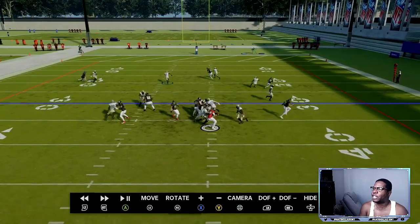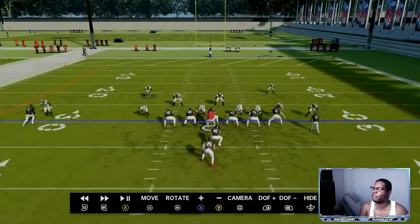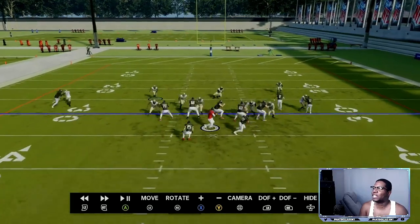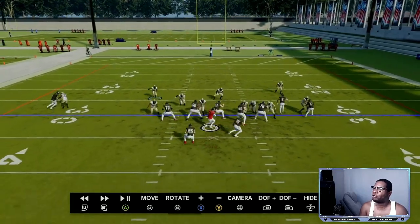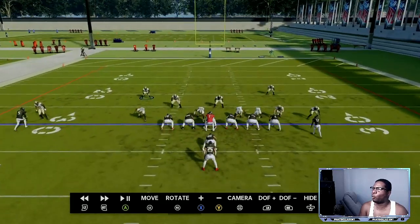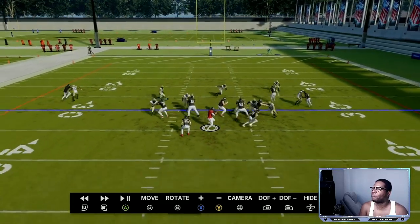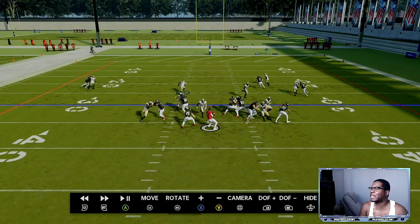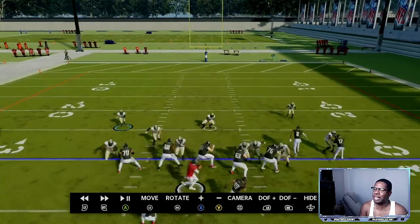If the running back goes out on a route, take control and jump out to the running back. With this guy, you can cheat into coverage. We have a contain on the other side if he tries to get out of the pocket. This is perfect for small formations. If they're trying to run the ball, you'll have a lot of people in run fits. If they run to the right, the backside guy gets free through the hole and you can trail on the outside.